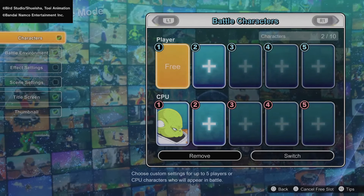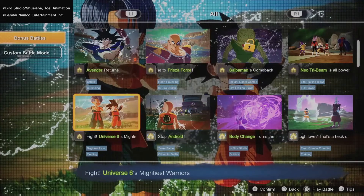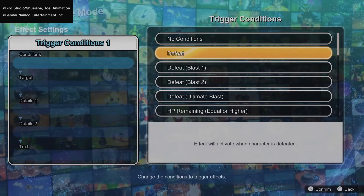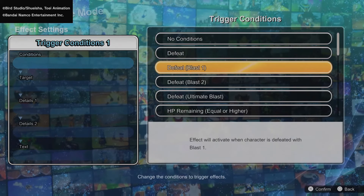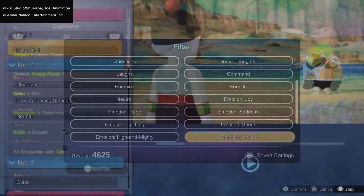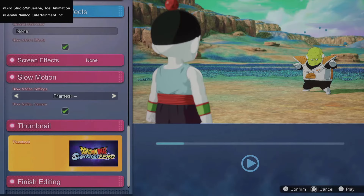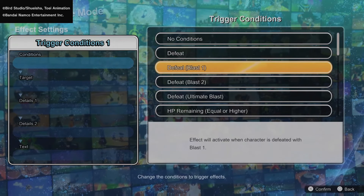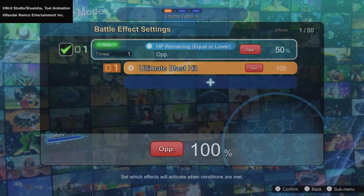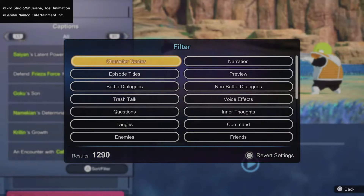Custom Battles are going to be very unique. We'll have access to custom battles pre-made by the developers of Sparking Zero, and we'll also have the ability to create our own custom battles and share them online. The customization options are incredible — we can change character expressions, choose our own characters, change poses, effects, cutscenes, dialogues, and unlock our own dialogues. It's going to be very exciting to see how Episode Battles and Custom Battles sync with each other.